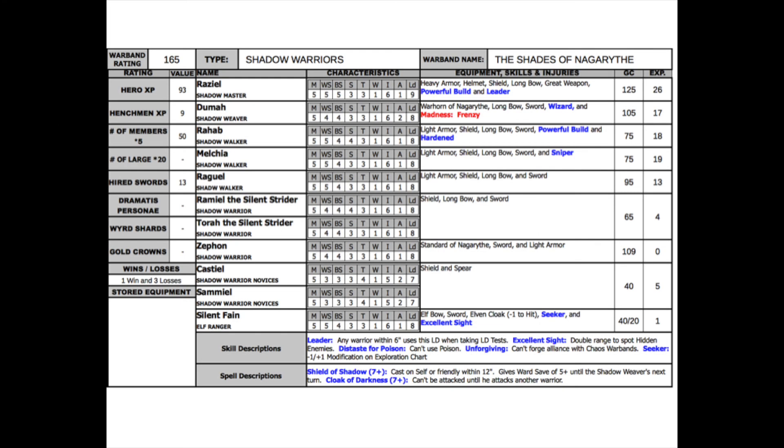In the postgame for the Shades of Nagarythe, none of the members got injured, so they're perfectly fine. Two members advanced: Duma the Shadow Weaver leveled up and learned the Cloak of Darkness spell, while Castiel and Samael, the two Shadow Warrior novices, leveled up and got plus one to their toughness — so they're now Toughness 4, which is absolutely terrifying. During the exploration phase, they found four additional shards of weird stone, as well as prisoners, earning nine gold pieces for turning them in. They also recruited a new Shadow Warrior named Zephon from that group. At the trading post, they sold their weird stone for 90 gold pieces, rehired Silent Fane the elf ranger, and purchased the standard Nagarythe, light armor, and sword for Zephon, who is now their battle standard bearer. Their new record is one win and three losses, with a new rating of 165 points.